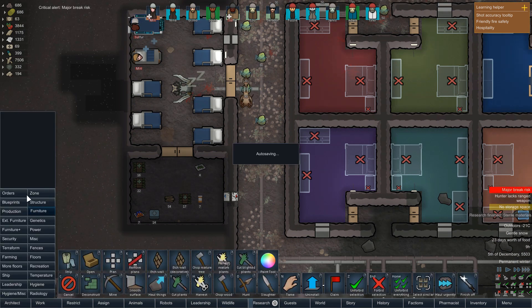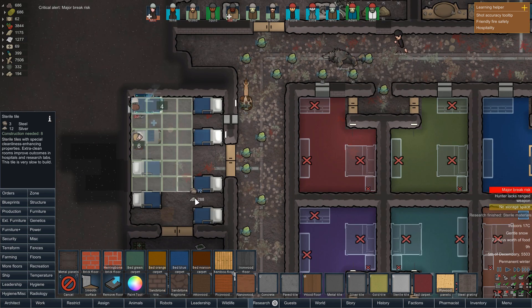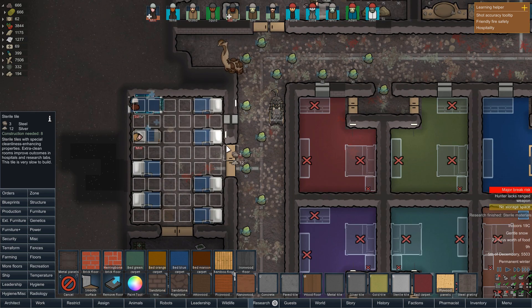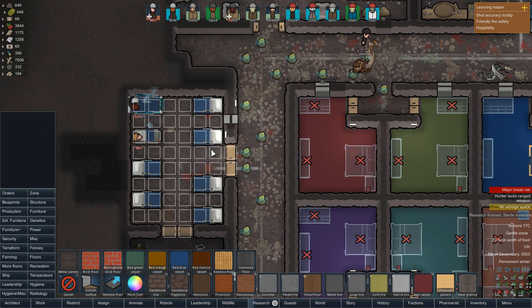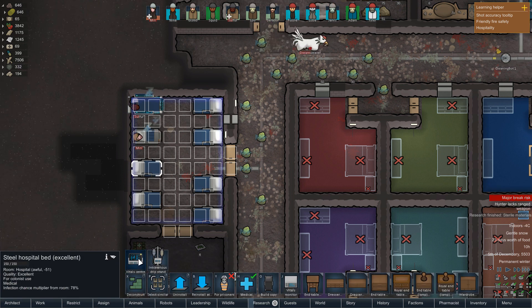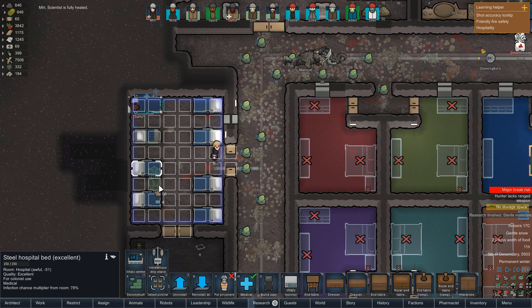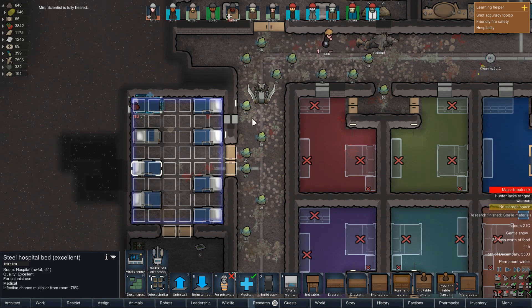Miri and Solver are now sorted. Let's put down some sterile silver tiles — there and here as well. This will make it so we're not going to get any germs from being in here. There's other stuff we need to get eventually, like the vital center strip stand, which really increases our ability to get over infections. Definitely want to put that down in a bit.